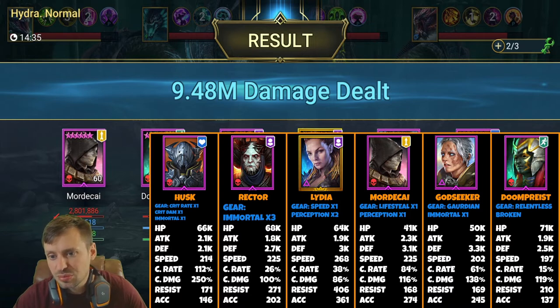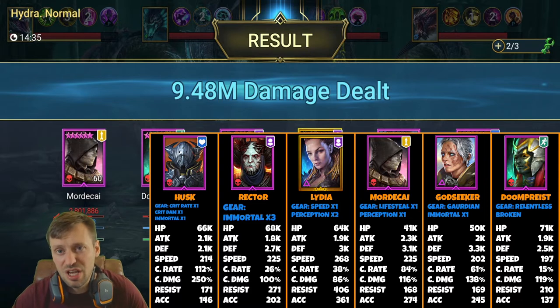Godseeker — this is my worst-built one for this comp; in my other Hydra video she's got like 70k HP and is way better built. I don't think a Guardian set is great on her either — use a Regen set so she doesn't take all the damage, because if she dies she can't revive. Focus on HP, defense, speed, and accuracy or resistance. Accuracy is good on her since she can reduce the duration of buffs on Hydra heads. Doom Priest: HP, defense, speed, and resistance are the only stats that matter.